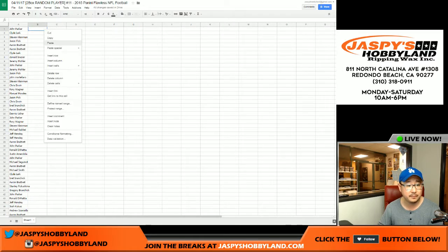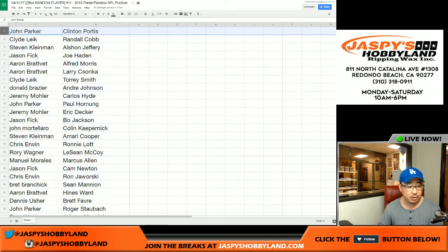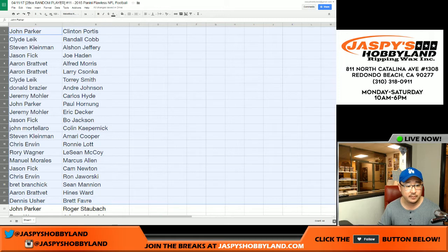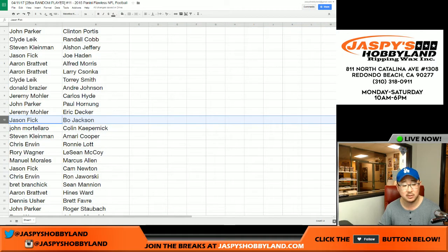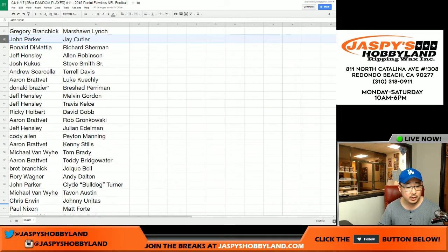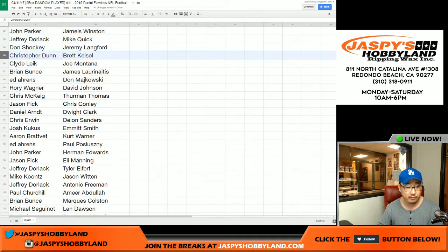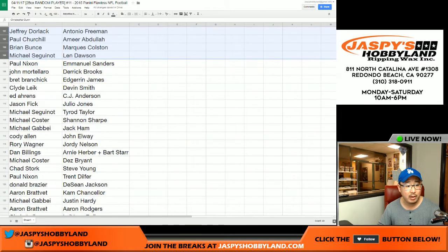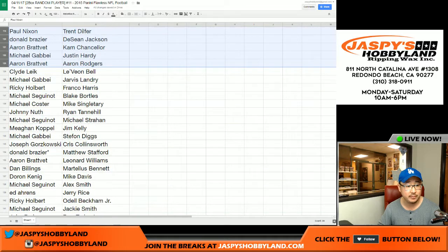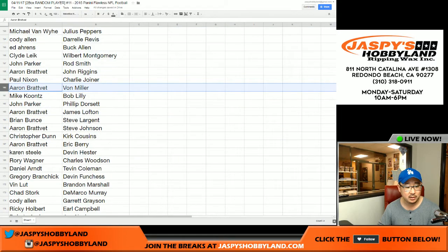Let's put it all together. I think everyone should be able to see it on their screens. Just to go through the raw list first — there's everybody right there. We'll keep an eye out to make sure the randomizer or the sorting doesn't mess up. There's Jason Fick with Bo Jackson. If you're watching on YouTube, you can pause this video to keep track of all the players you received. If you're watching live, wait just a little bit and I will have all these names sorted by your first name so you can see exactly what you have.